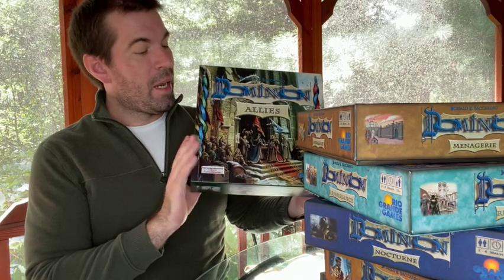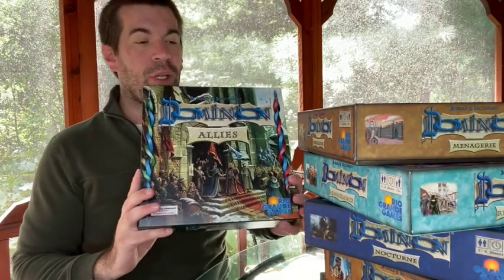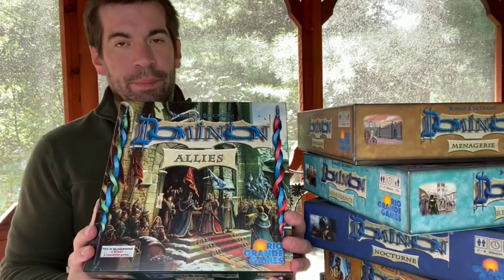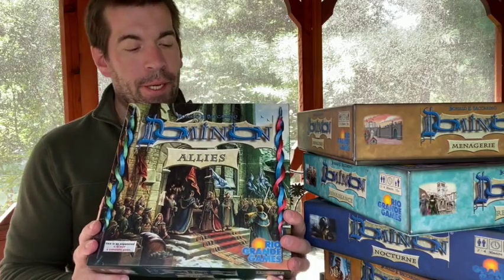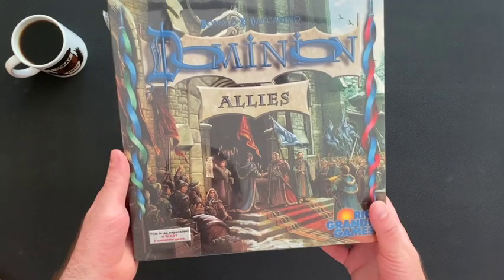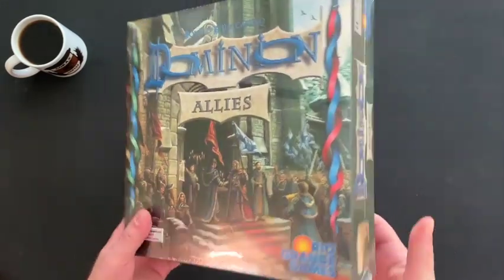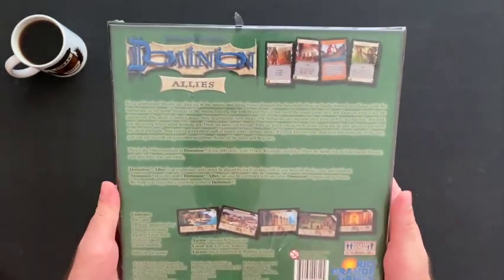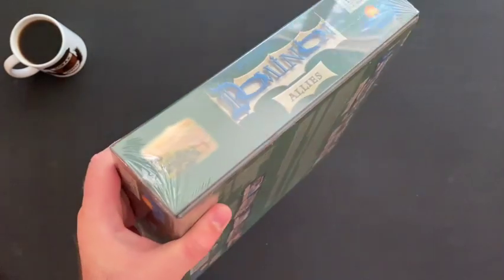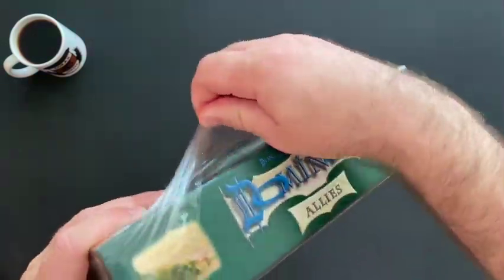Join me at the table and let's see what kind of friends we can make in the 14th expansion of Dominion: Dominion Allies, with friends of a transactional, relational nature. We've got Dominion Allies here. This is an expansion — not a complete game. You do need one of the base games to play Allies. The shrink wrap is very reflective, so let's open this up quick.